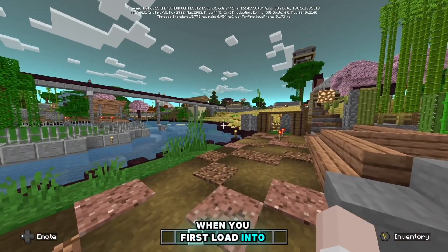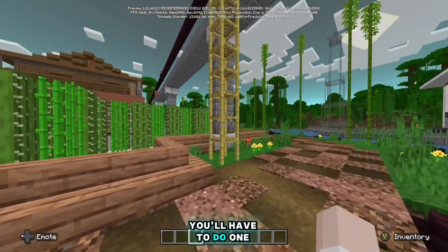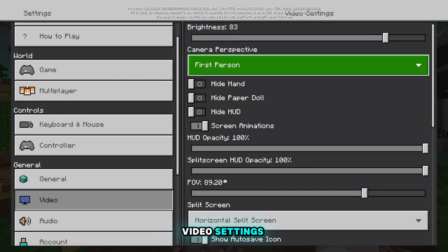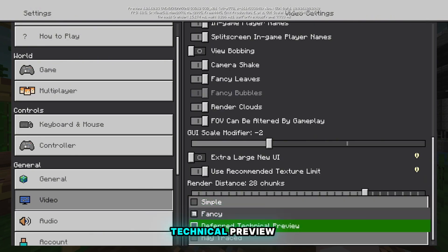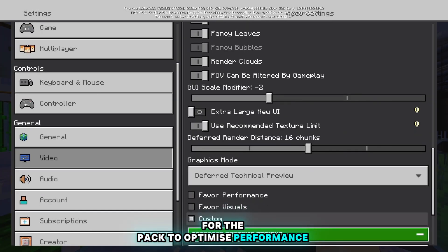When you first load into the world, you'll notice that none of the textures have changed. You'll have to do one final step to make sure that the feature is enabled. In game, navigate to your video settings. You'll want to go to the toggle labelled Graphics Mode, and you'll see a new item within the list labelled Deferred Technical Preview. You can then adjust settings for the pack to optimise performance in game.